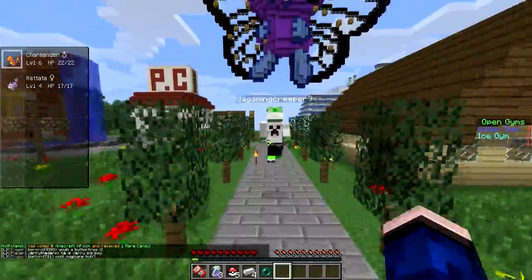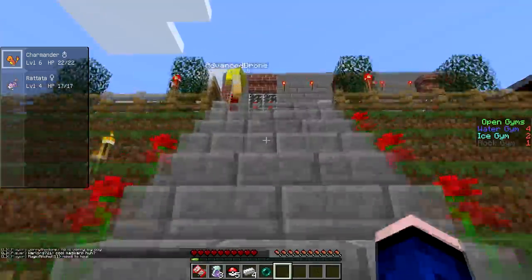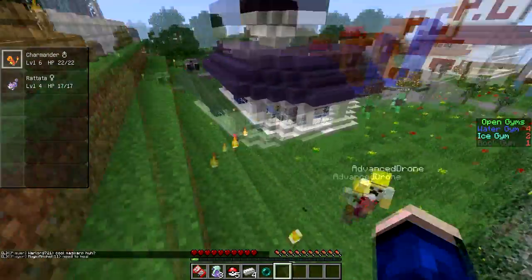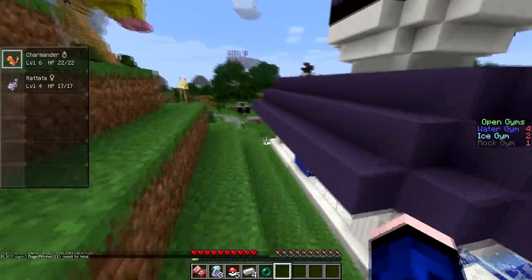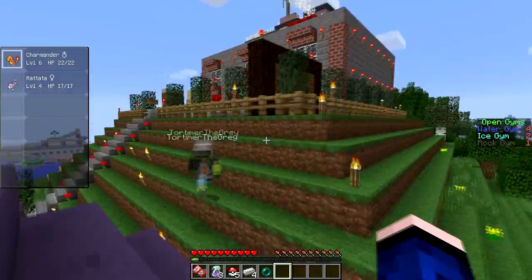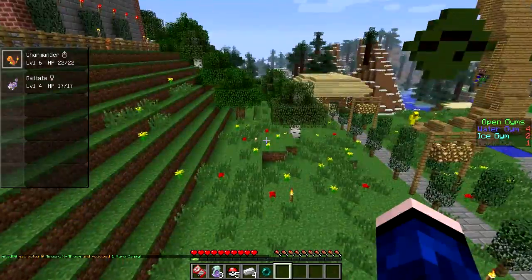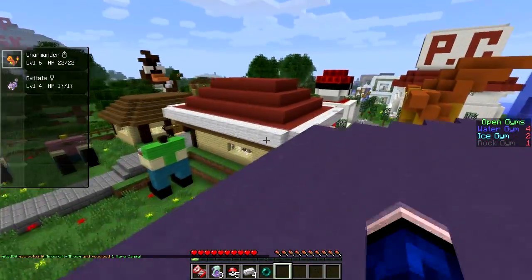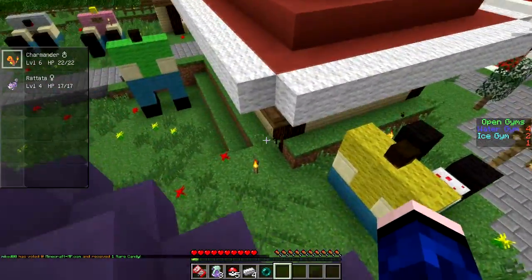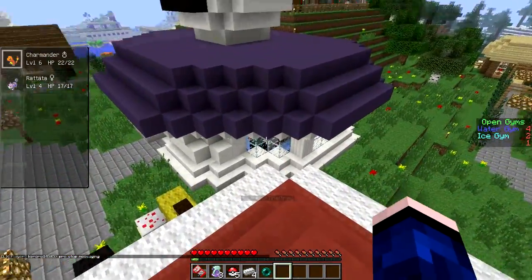Ooh, we got a shiny Primeape here! Creeper — oh man. There's so much stuff you don't even know that exists. It's amazing. If you haven't played since Red and Blue, there are now two or three more types you didn't even know of before. I'll help you out with the type chart when we're doing some battles.